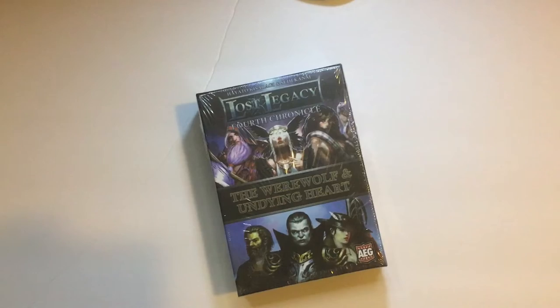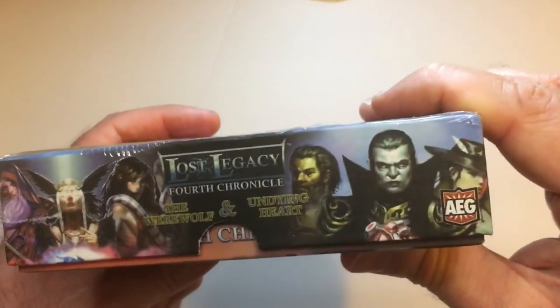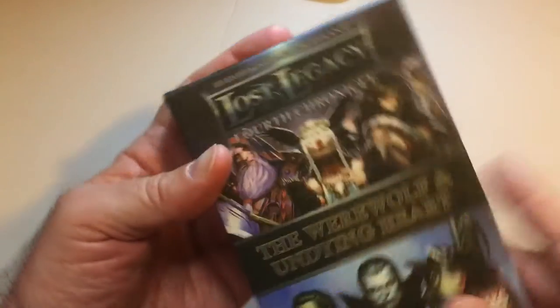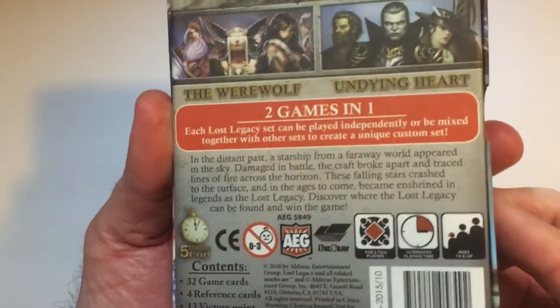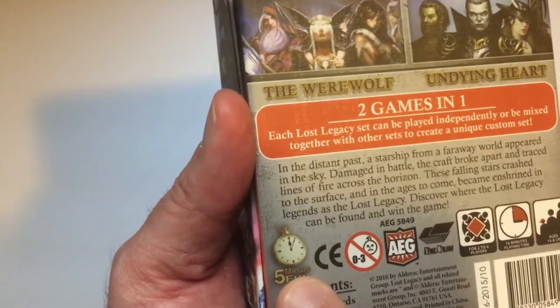Hey, welcome back to RR Random Work Reviews. Today we're gonna unbox the card game Lost Legacy — this one is the Werewolf and Undying Heart set. There are a couple of different ones you can pick up pretty cheap. Made by AEG, nice box, pretty cool art. Two players, 10-minute playing time, ages 14 and up.